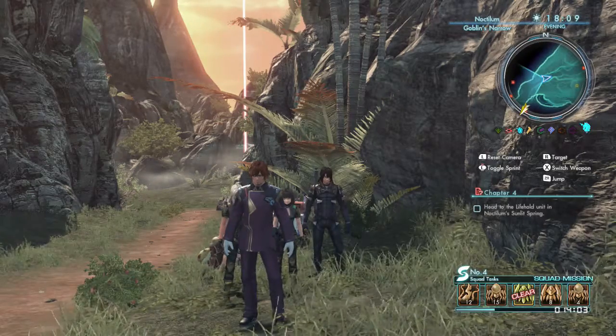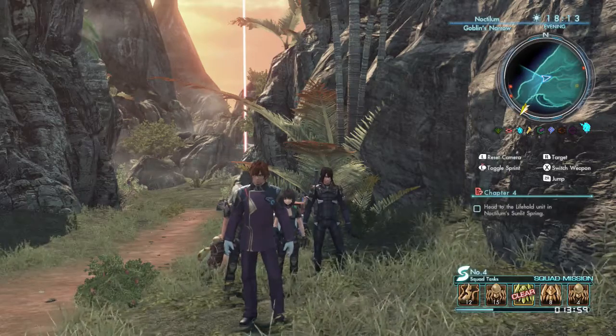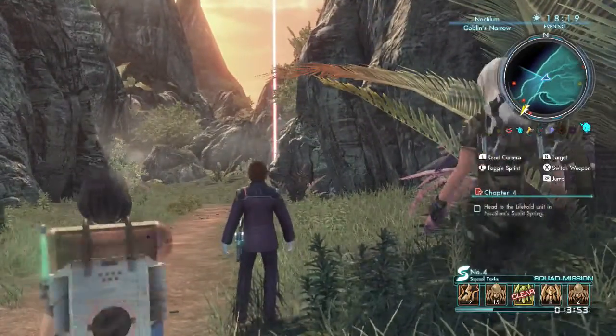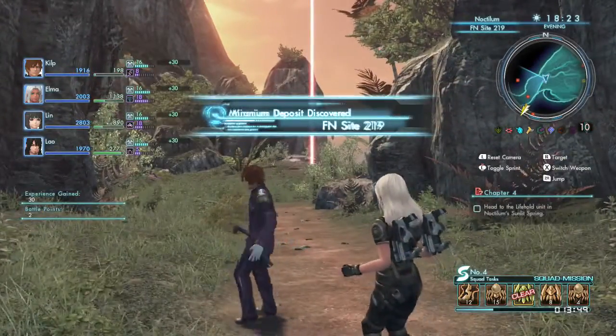This is Killer Bigger and we're with more Xenoblade Chronicles X. Last episode we went and started Chapter 4 and we came to the land, or the island of Necronium. This episode we're going to follow L to try to find another piece of the life core.